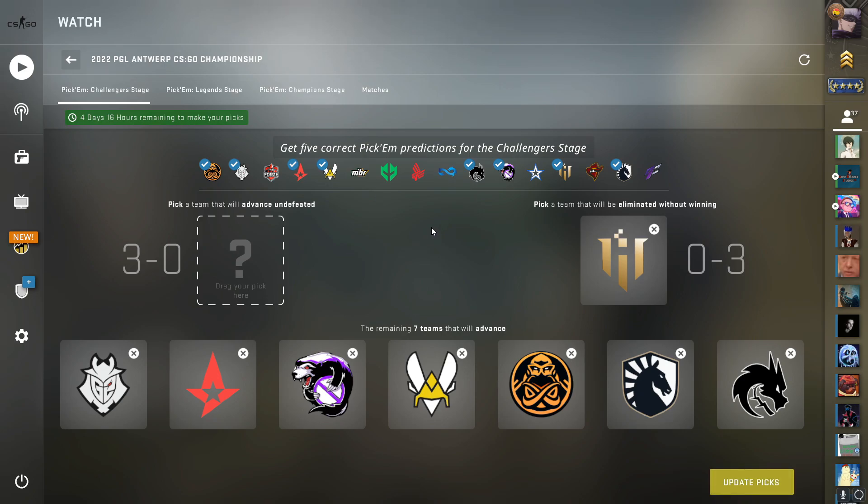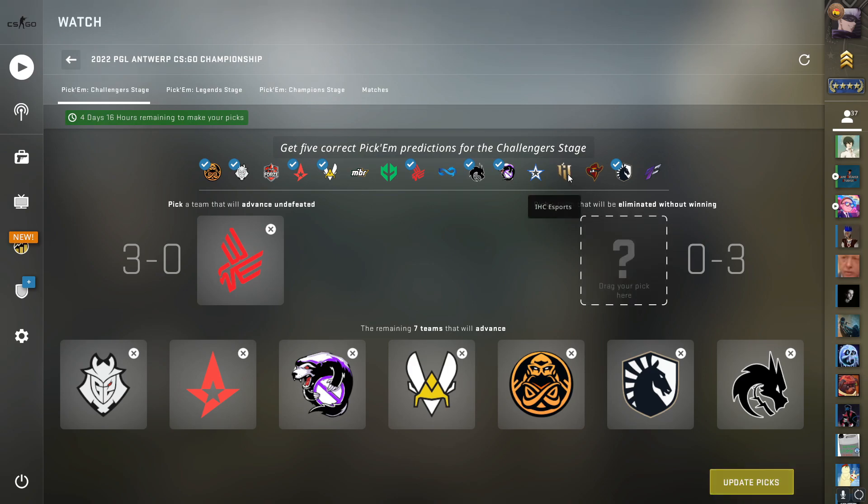For the 3-0 I kind of want to do Bad News Eagles for the meme, but I don't think any of these teams are gonna 3-0. I think all my good picks are in this part, so I'm just gonna go with Bad News Eagles. Shout out to the boys — if they go 3-0 or even make it through the first stage, that would be crazy. So my safe picks are: G2, Astralis, Outsiders, Vitality, Liquid or Spirit, ANTS, and IHC Esports for 0-3. All you have to do is get five correct to move on to the next stage and continue your run to the diamond coin.